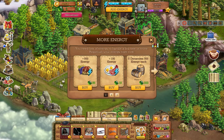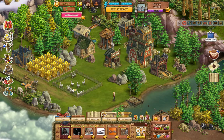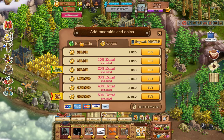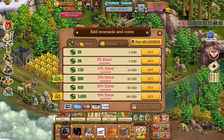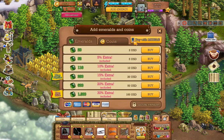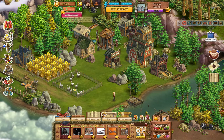You can also buy gems using real money which adds to your account. You have emeralds which you can purchase, and you can buy coins as well — it's a secure payment system. The gems you get from completing quests or leveling up are in random amounts. Coins you get from selling items, selling gold, and everything else.